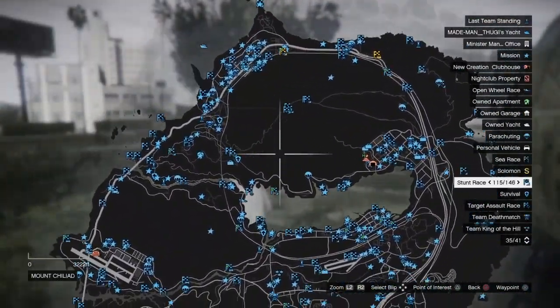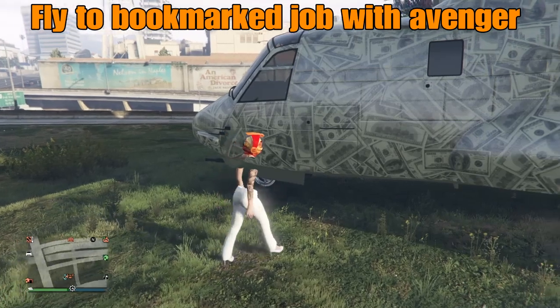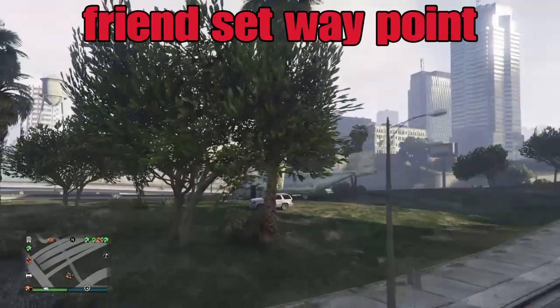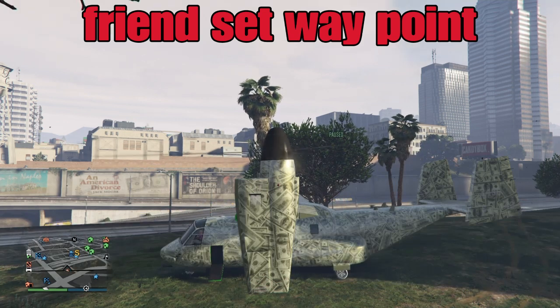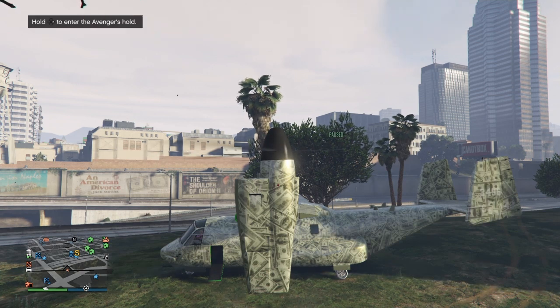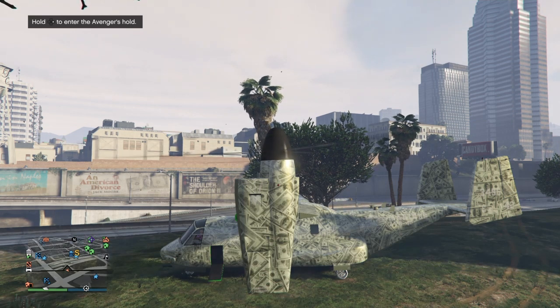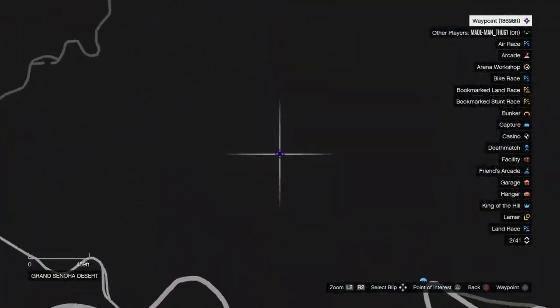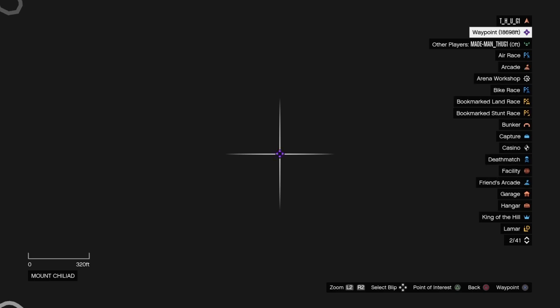Now we're going to fly this avenger to a waypoint. There's a bookmarked job in my description — if you bookmark that job you'll see a capture job right inside your facility. I don't have that job here, so I'll have the friend I'm giving the avenger to sit in my passenger seat. Since he has the job, he'll pause it and set a waypoint right on that job inside his facility. That's the waypoint where we'll be dropping this avenger under the facility.